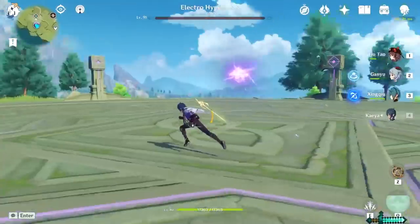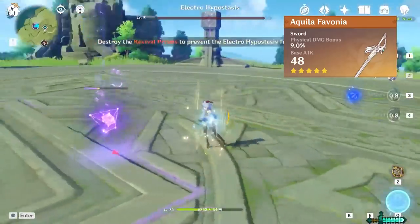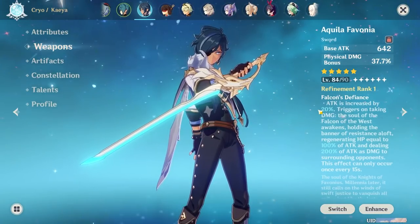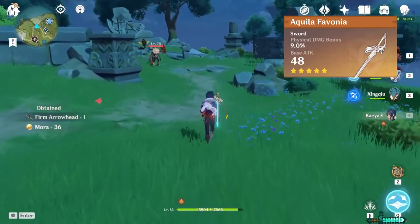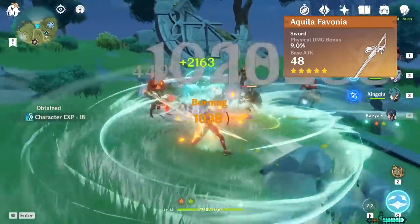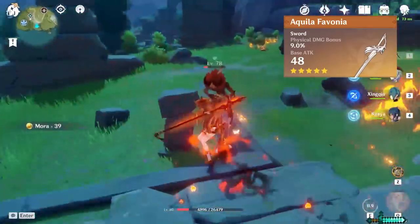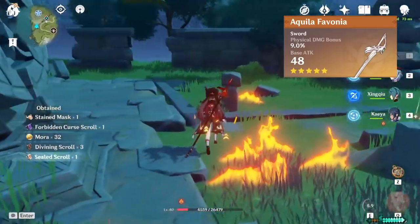For weapons, my chief recommendation is the Aquila Favonia. Main reason: it has an extremely high base attack and you get this juicy physical damage bonus. But this special is also super overpowered — it's called Falcon's Defiance. It increases Kaeya's attack by 20% when he takes damage. It will also regenerate 100% of Kaeya's attack as HP, and will deal 200% of attack as damage to surrounding opponents. This can occur every 15 seconds, and this is only refinement rank 1. This weapon combined with his healing talent basically makes him invincible, and higher attack equals faster HP regeneration.